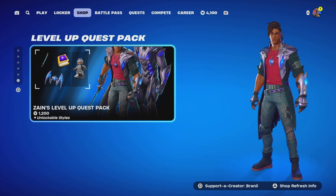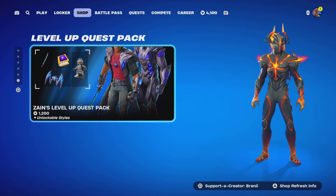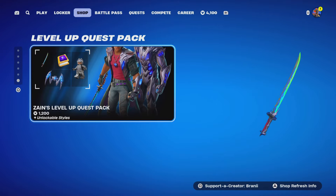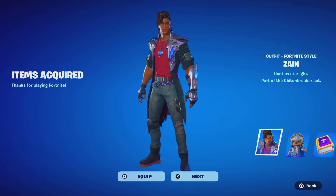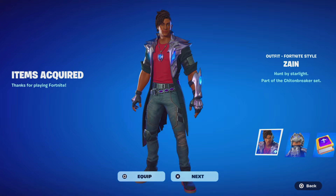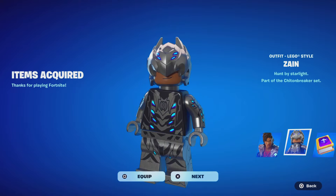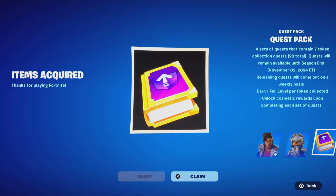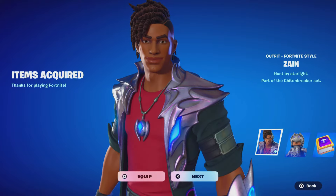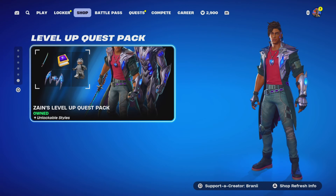We got the Zayn level-up quest pack — use creator code Brandy with two I's, hashtag Epic partner. It's 1,200 V-Bucks and you get the Zayn skin, the LEGO variant which looks the same, and the quest pack to complete the quest challenges. Let me know what you think about this.